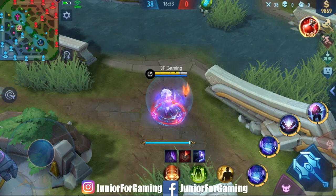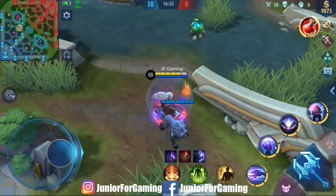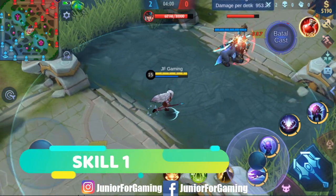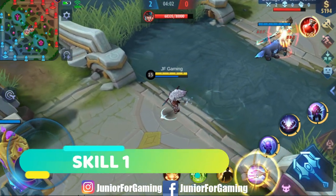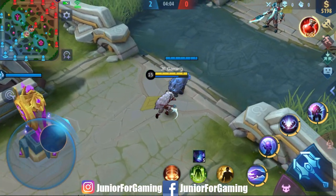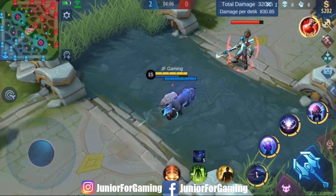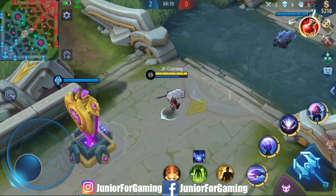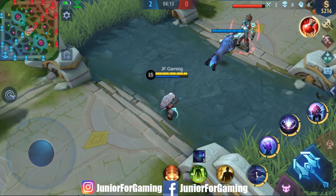Memulihkan HP-nya dari waktu ke waktu dengan menggunakan skill 1 dan skill 2 yang dimiliki oleh Popol. Untuk skill 1 dari Popol, Popol memerintahkan Kupa untuk menggigit target, memberikan physical damage, dan memberikan serangan lanjutan untuk waktu yang singkat. Alphaform Wolf: Kupa menyerang dengan ganas, menekan target dengan beberapa gigitan.